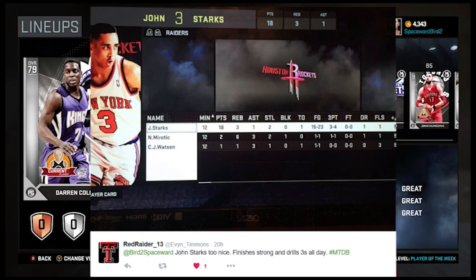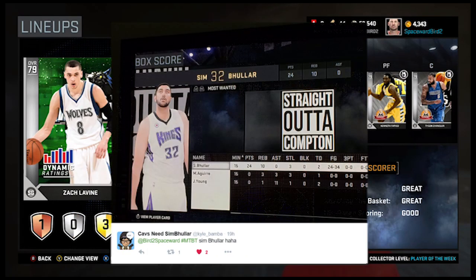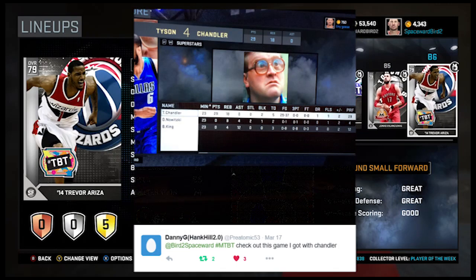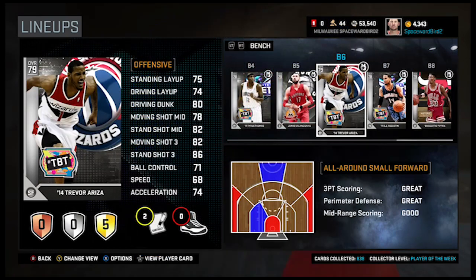Red Raider putting up 19 with one of my favorite cards, John Starks. Here's 18 with Steve Kerr. Simbular scoring 24 — playing like he's a diamond. And Danny G putting up 29 with Tyson Chandler. Not today's matchup, but it's a good one.